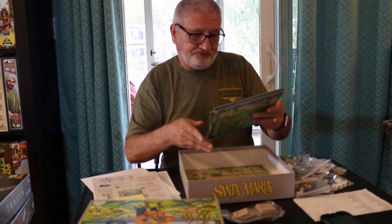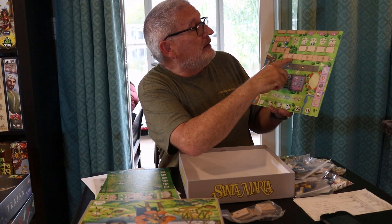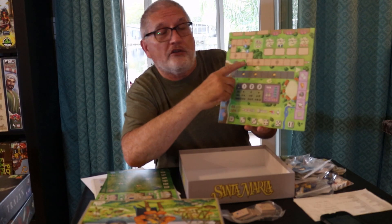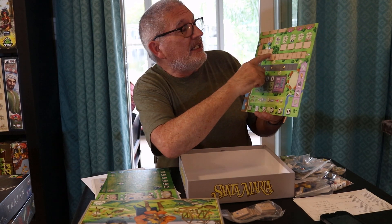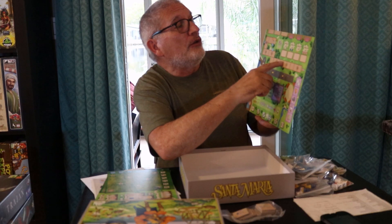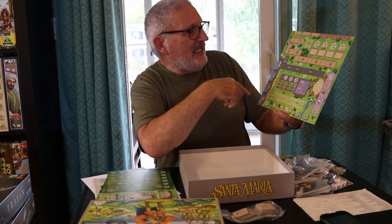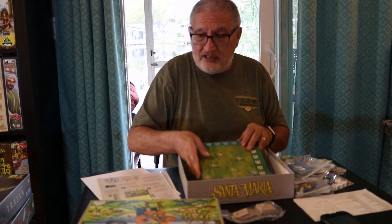On the main board there's a conquistador track and a religion track where you use monks to move along. Passing certain points earns you blue dice — one, two, and three blue dice as you advance — and you reap benefits along the track. Your shipping tiles go over here and you're acquiring them as a set collection element. That's Santa Maria.